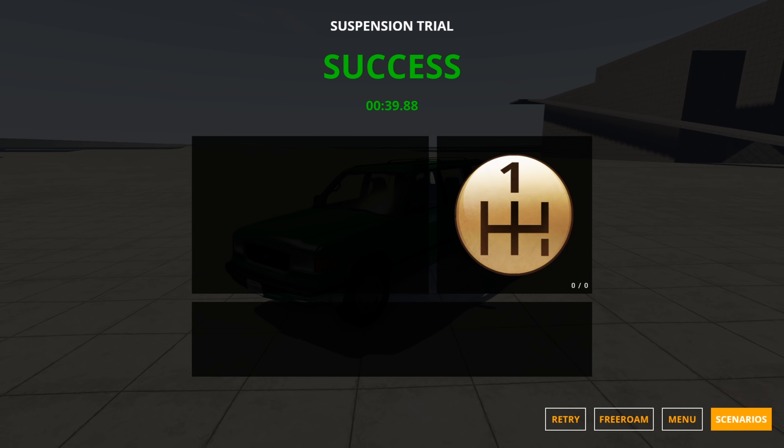I think my 39-second run might actually still stand here — I might not be able to beat that. I did not anticipate doing as well as I did. I can do a bit of practice in free roam since it's still set up. The general idea of this one is if you keep one wheel off on the side instead of being bounced around, then you're probably going to be better off. You have to round these corners super tight, and not being in four-wheel drive seems to help with that. Somebody was able to do it four seconds faster than I was, and I think it's worth checking out why.